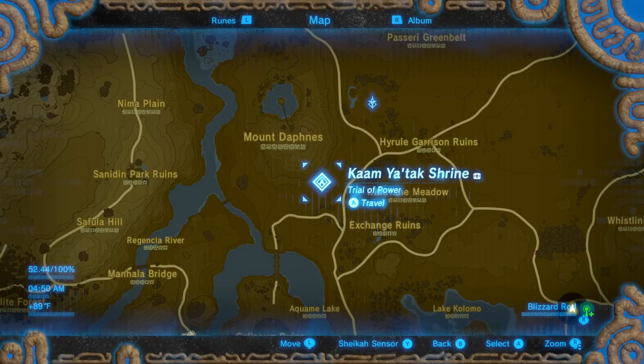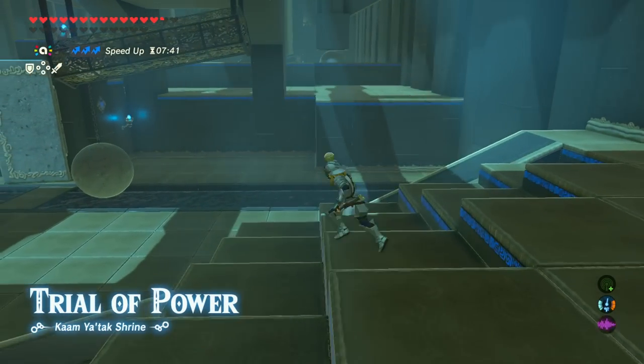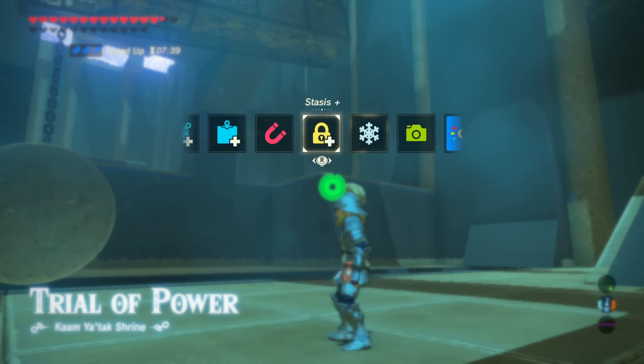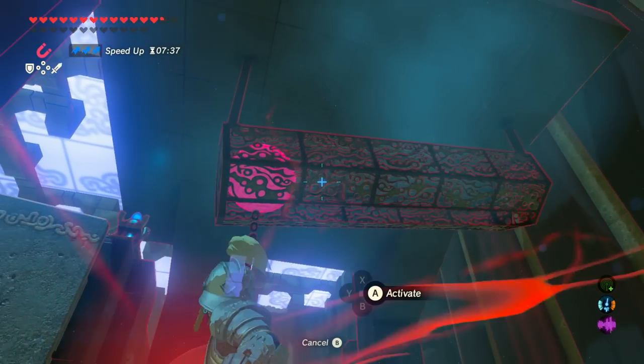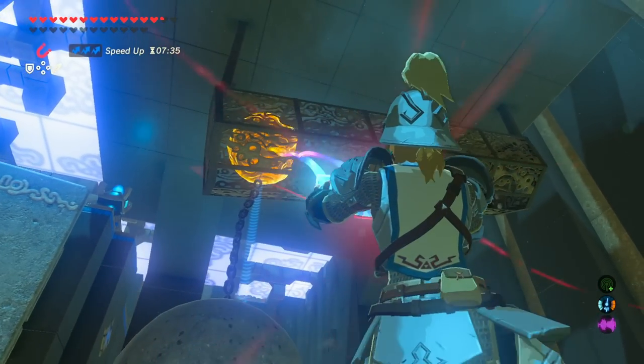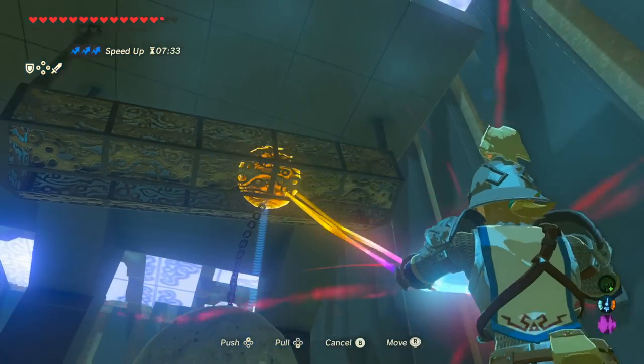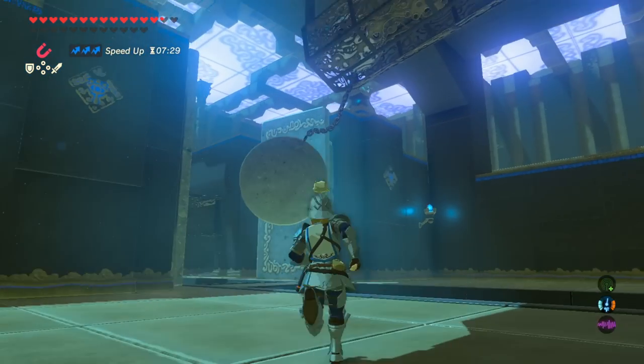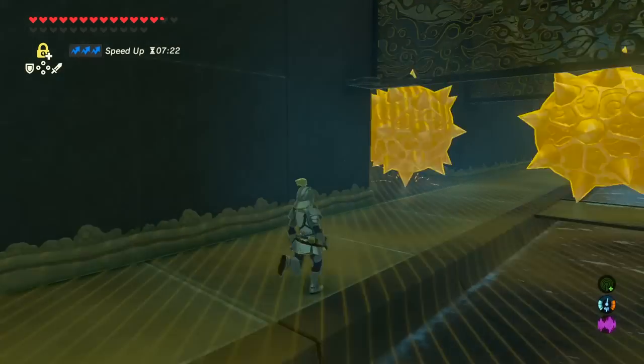For the first shrine, located just southwest of Central Tower, we're doing the Calm Yatak Shrine. The Trial of Power has several different rooms requiring you to use your runes to open doorways much larger than you. In the first area, use Magnesis on the ball to grab the boulder, pull it back, let the boulder fly forward and open up the doorway. You can use Stasis on one of the spikes if you need to.